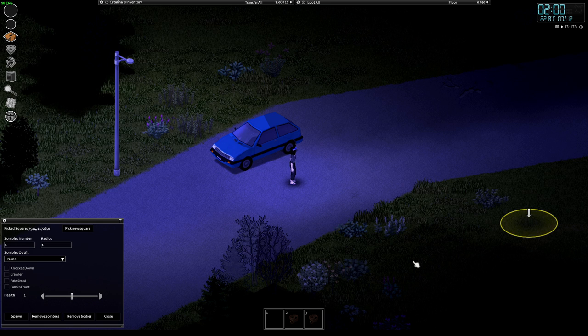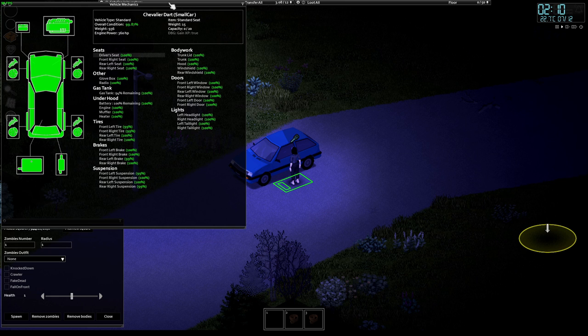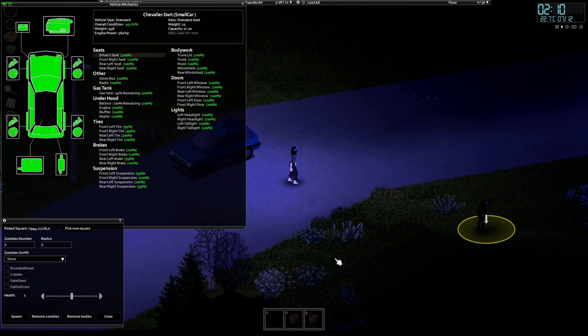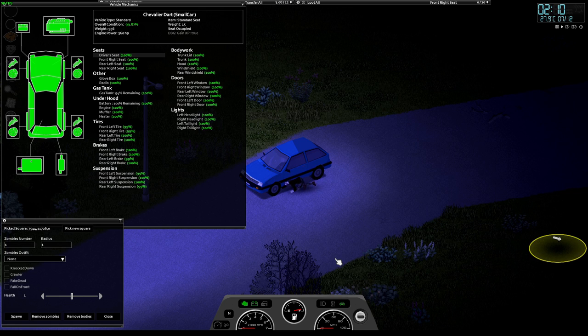The first thing you might wonder is how safe are you in a car. I'm going to spawn a zombie, hide in this car and see what happens. If a zombie is chasing you in the car, the zombie will always go for the window — for the seat position that you're in. As you can see, the zombie is hitting at the front left window.